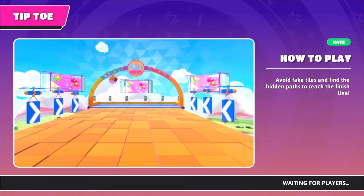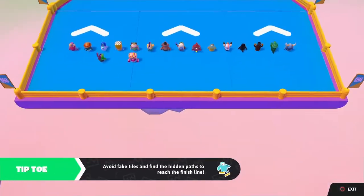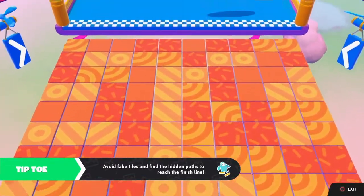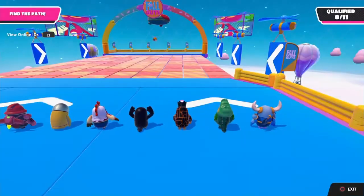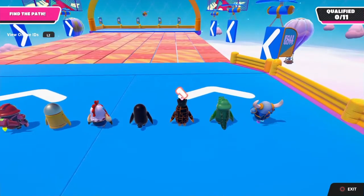So then it's Tiptoe, and some of the tips I can give you for this one — it's mainly just stay somewhat in the front of the pack going through the path. Not like directly in the front, but kind of in the middle of the front. That's the best way to do it.